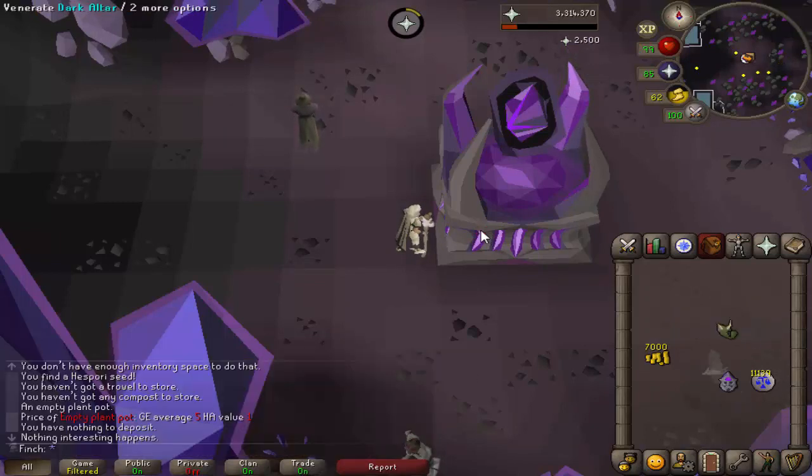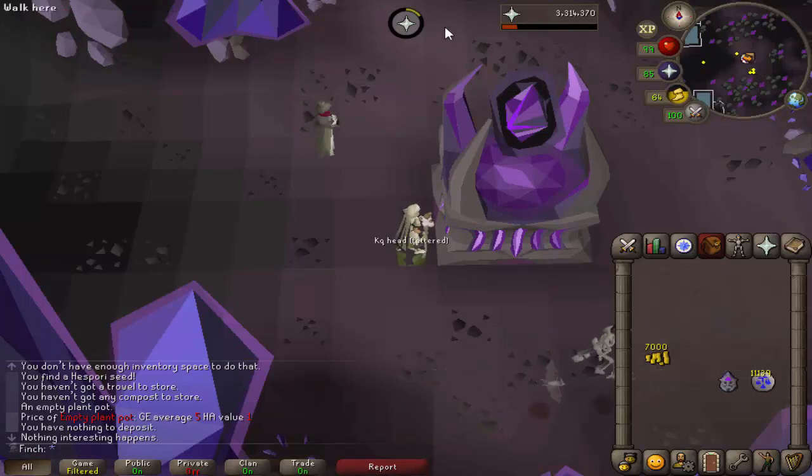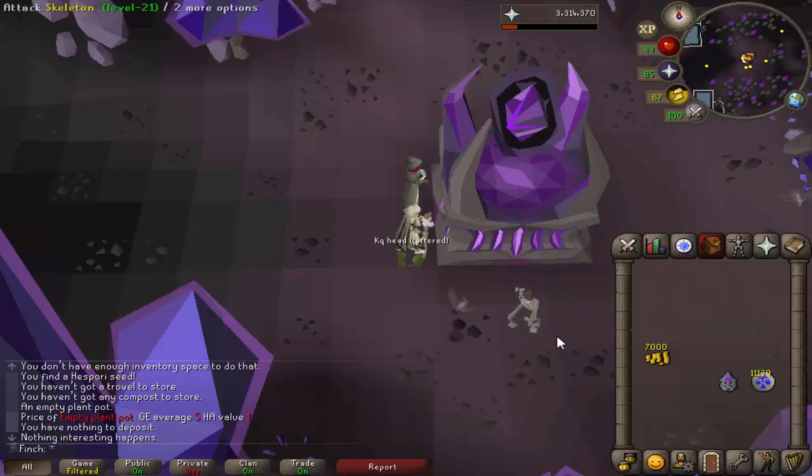I don't know if you can use this tattered head on there — you can't — so I'm just going to drop that, but that's a little bit of prayer XP. I also used up the curved and long bones that I had in the bank for about 30k construction XP and freed up a bit of space, which was nice.